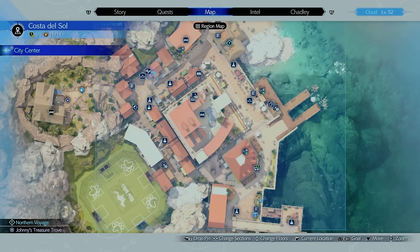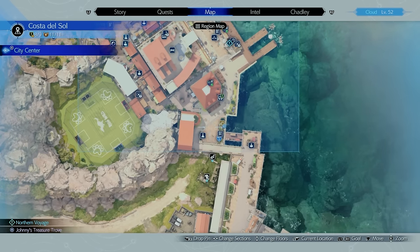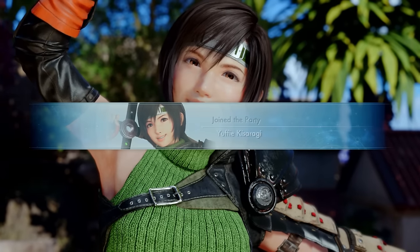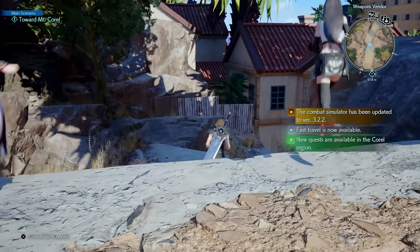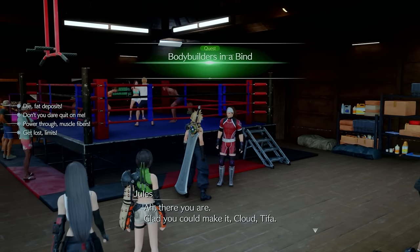When you're done with Chapter 6 you'll get access to Chapter 7, which finally brings you to the outside world with Yuffie joining your party. This will start allowing you to do world intel missions. Now let's talk about some side quests that are available.